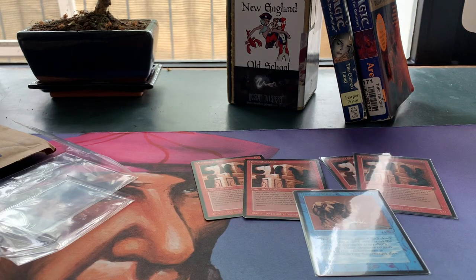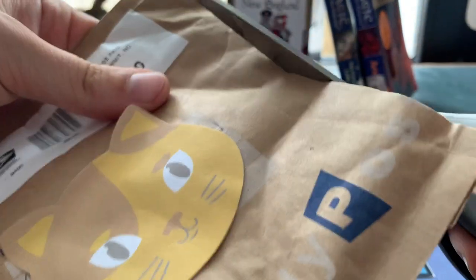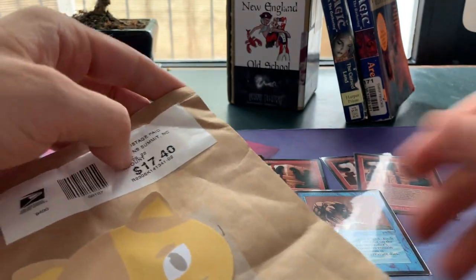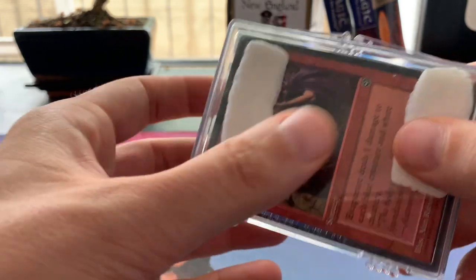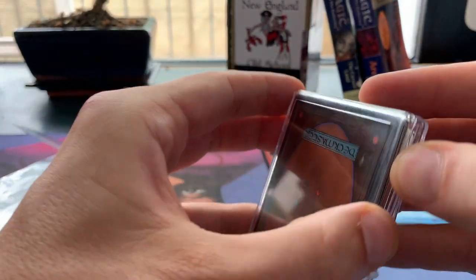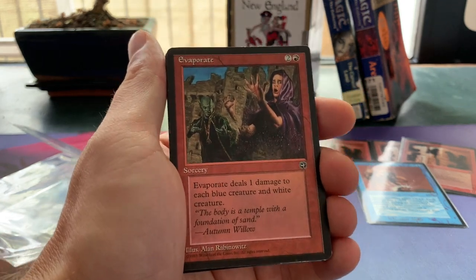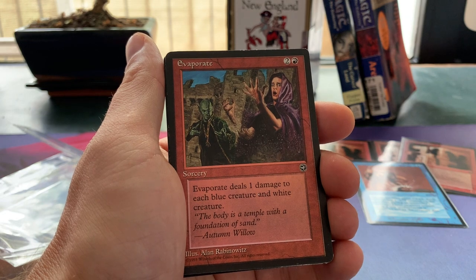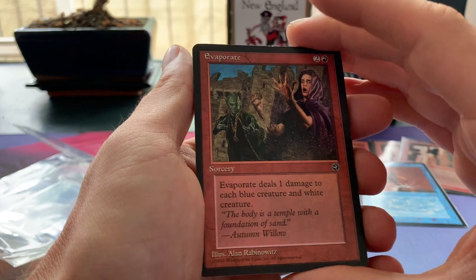Now let's continue with our second envelope — this is post from Kiefer. Kiefer is actually a patron of the channel and a great guy; he's sent me cards in the past as well. I'm going to check if I have some Chronicles cards for him, because I know he's been collecting Chronicles. We can already see the Homelands cards in here. By many people, Homelands is regarded as the weakest set. It was a flavor-first, mechanics-later set — they started with the storyline and then thought about what the cards would actually do. I think that's a pretty cool way to design cards, though it doesn't always work out.